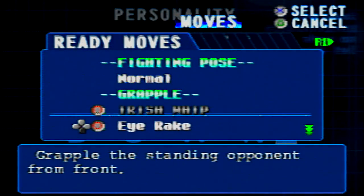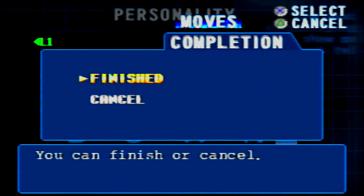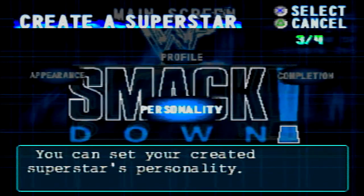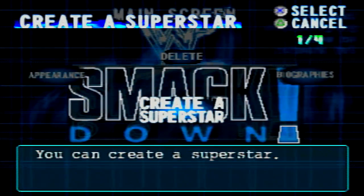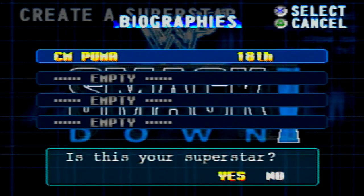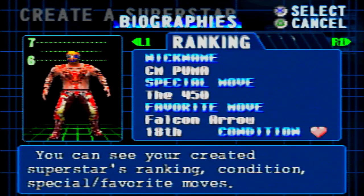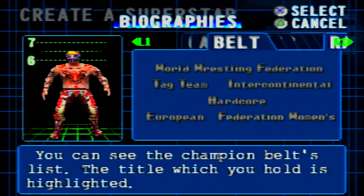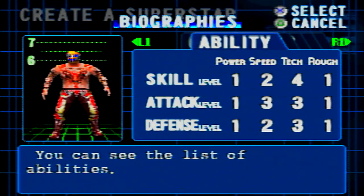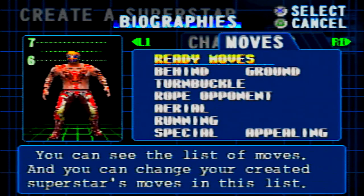Oh no — did he get deleted? His finishing special move — I'd made it. Oh man, I could have sworn I saved it. There he is! His special is the 450 and his favorite — which I'm assuming is kind of like his signature — is the Falcon Arrow. Here are his attributes: power is at one, attack and defense at one, speed two-three-two, technical four-three-three, and rough is one-one-one. Rough is like hardcore stuff; technical and speed are what I wanted Puma to be.